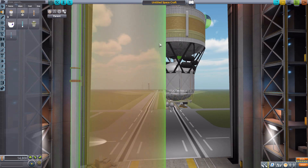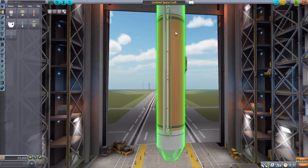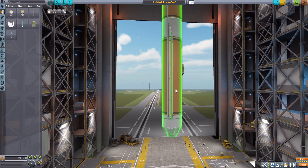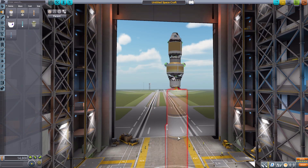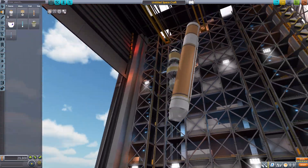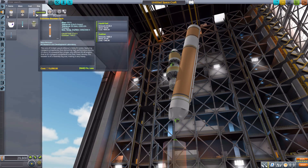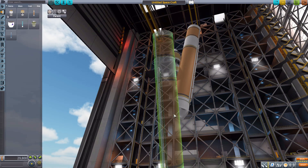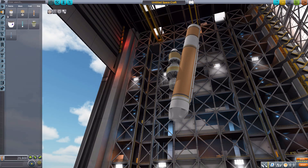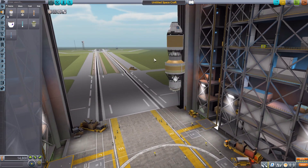Next we have the Common Booster Core, holding a large amount of liquid fuel and oxidizer. It can be attached radially and is absolutely gigantic — it can also be attached to the bottom of the ship. Looking at the bottom, it's very nice looking with a lot of good detail and a little attachment point for use.